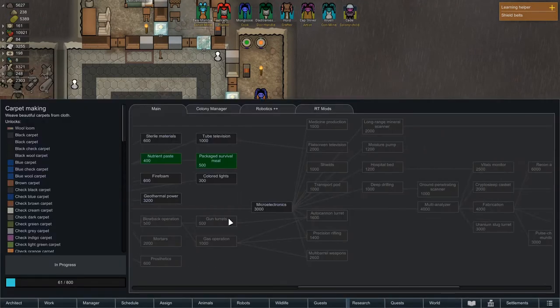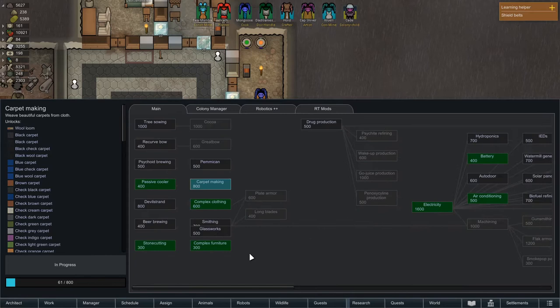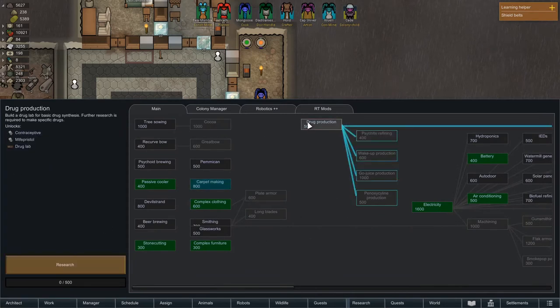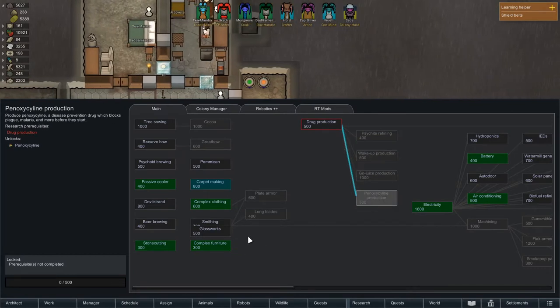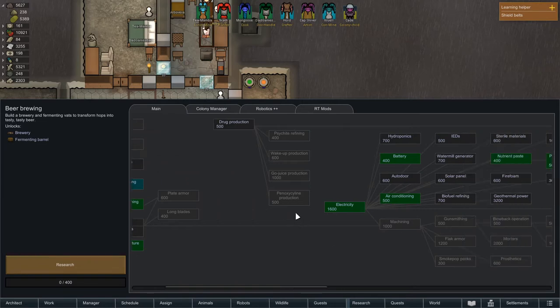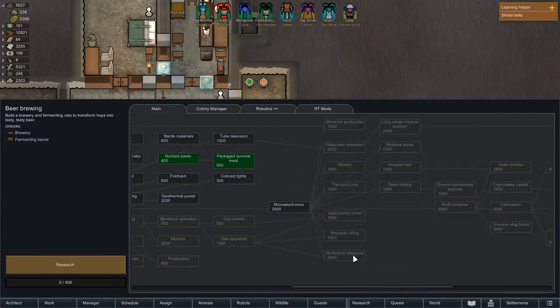It may be a research area. Looking around — psychite refining, flake and yayo? No. Drug production, drug lab — that might have something to do with it. Wake up, go juice, pinoxycycline. None of those things look like that's it. Psychoid brewing, psychite tea? No. Devil strand, beer brewing — none of these things look like that's going to make me a joint. I don't even know what it's supposed to be. I'm going to look that up and get back to you.